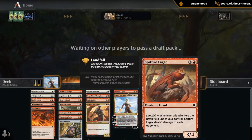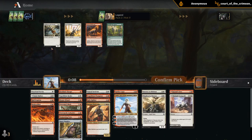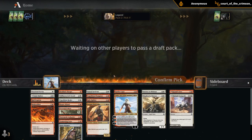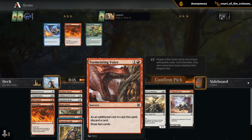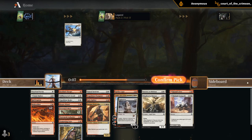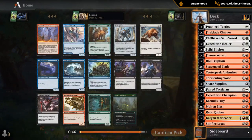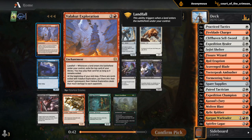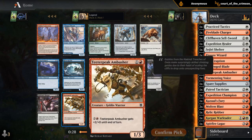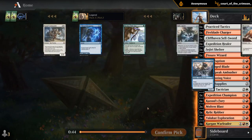Stampede and the Fury are most likely just going to be lands. Sellsword — that's fine. Molten Blast — don't know if I'll play both but we'll see. The Ox is definitely playable here. And then for our last pack we opened Volokut Exploration. How good is this in our deck? It's not amazing, but it's still a slow source of card advantage — it's probably still playable here. And then we can hope to wheel an Ambusher.